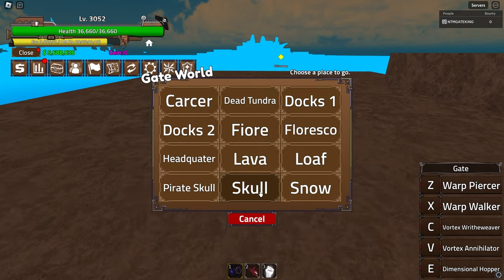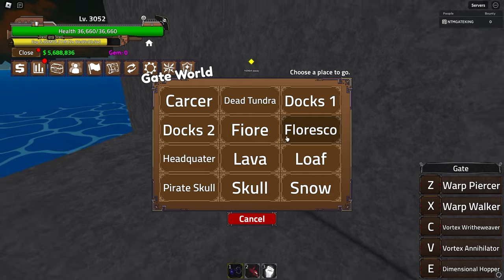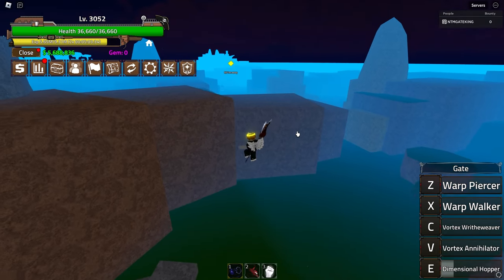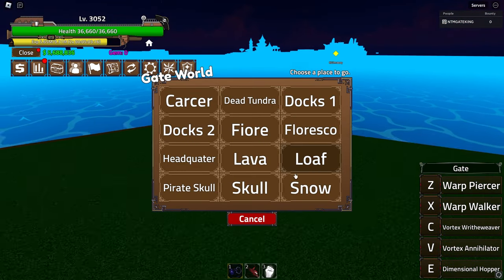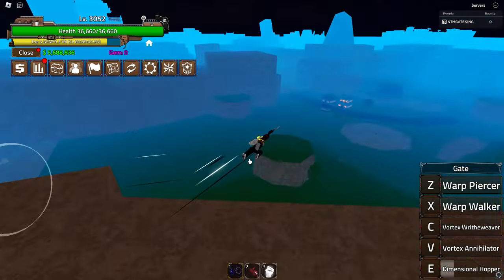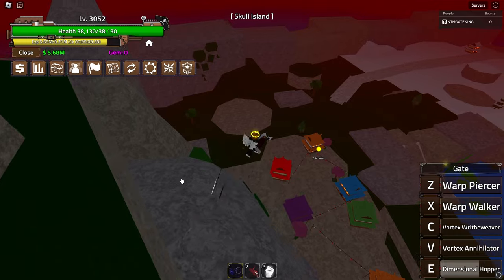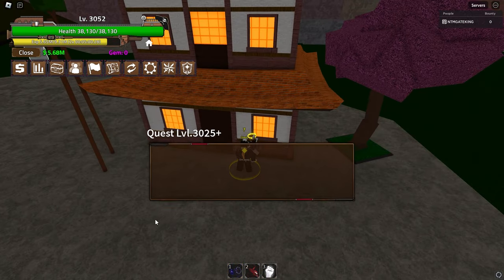We can finally move over to the next island - it looks like it's going to be Skull Island. I keep guessing completely wrong. I'm trying to figure out which island is which by the teleportation list. Eventually it turns out it is the Skull Island which is what I guessed at the start - I just clicked Pirate Skull by accident. Here's the first quest, let's start it up.